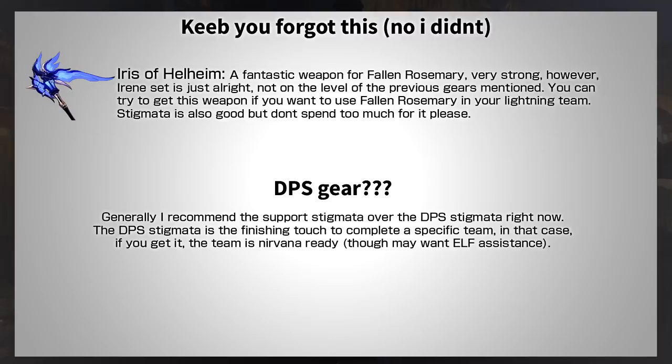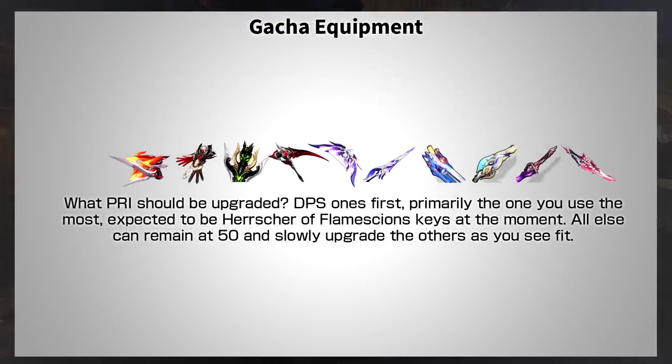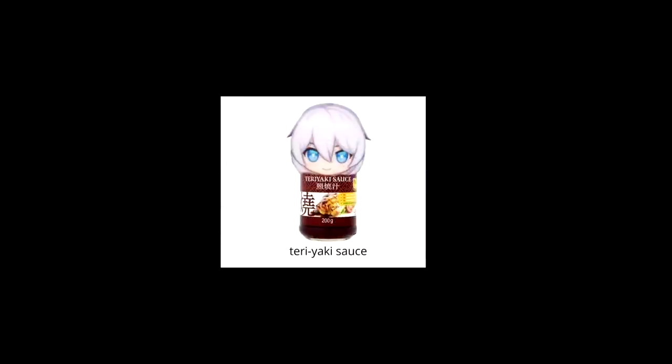For any DPS gear, of course you'll want the Signature Stigmata, but getting it only helps one Valkyrie for one specific team — and the amount it helps can actually be worse than support gear. Lastly, let's briefly touch on Pre-Arms. All Pre-Arms are useful at level 50 because they get a big power spike from the base form. The ones you should level first are the DPSs you use the most — currently expected to be the Herrscher of Flame Scion. My recommendation is to get any Pre-Arms you expect to use to level 50 first, then start leveling up the DPS Pre-Arms you use the most. And that's basically everything I wanted to say about gear, so if you have any questions, please leave a comment below.